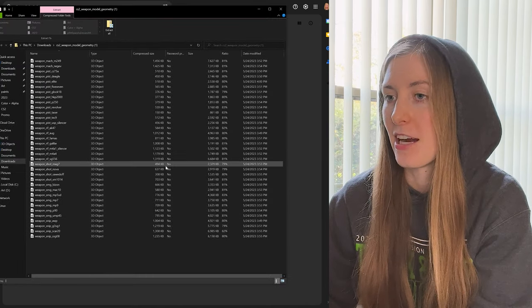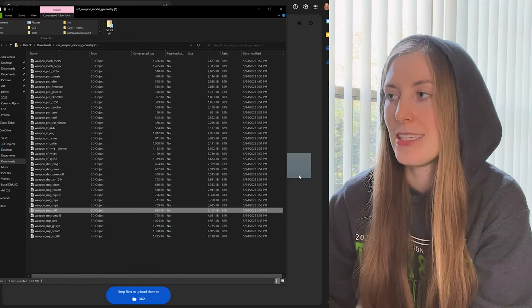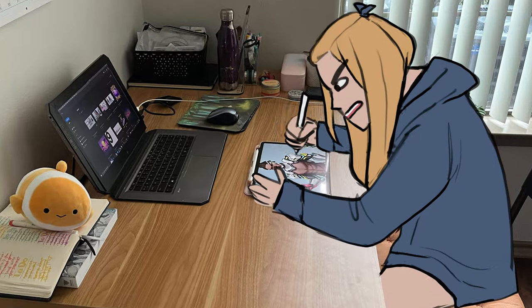I have all the files here, so I'm just gonna drop the weapon SMG P90 OBJ into my Google Drive. Why? It's because I only have an iPad to draw with, so we're kind of limited in the software I can use for this project. I know you think it's weird that a professional artist like myself only uses an iPad to draw with, and yes I agree it is a little weird, but I just haven't been able to justify buying a graphic tablet. My iPad works fine.